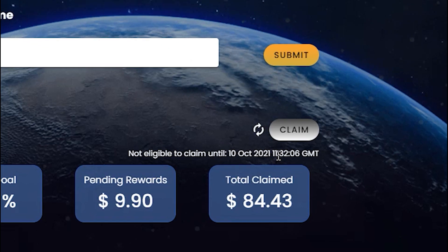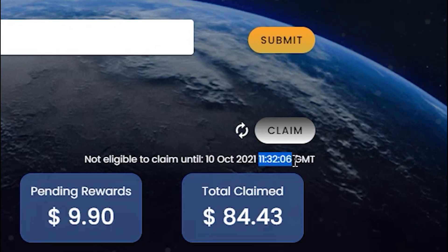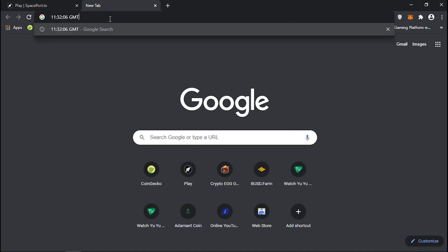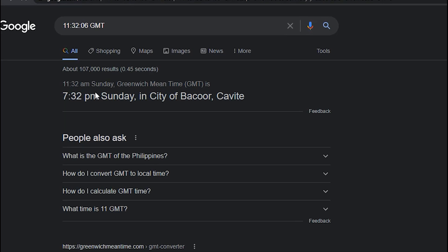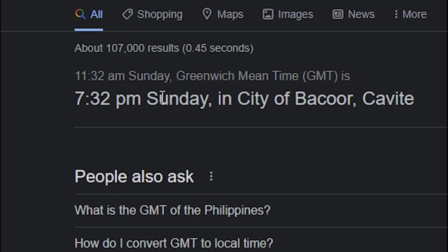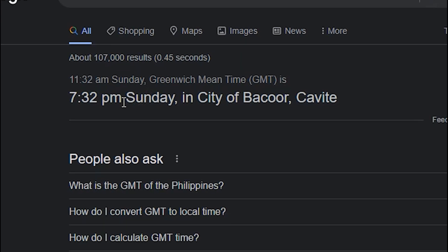All you need to do is copy the time including the GMT, then open a new tab, paste it, press Enter, and it will show you the time here in the Philippines — the exact time that you can claim your next reward.